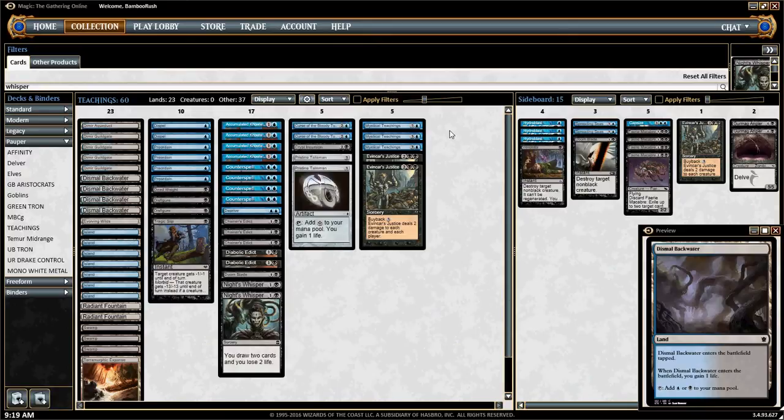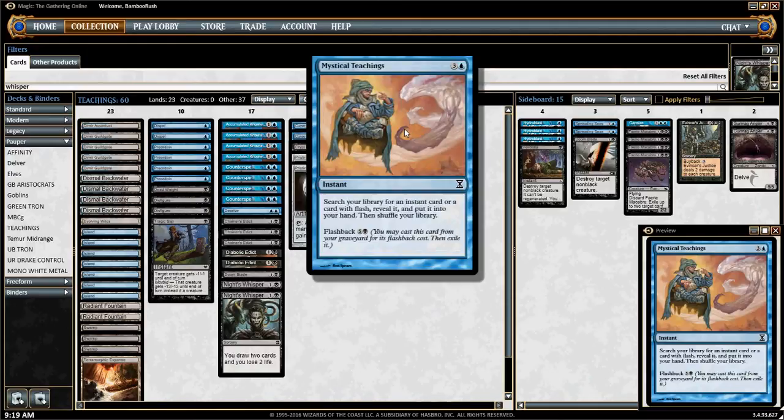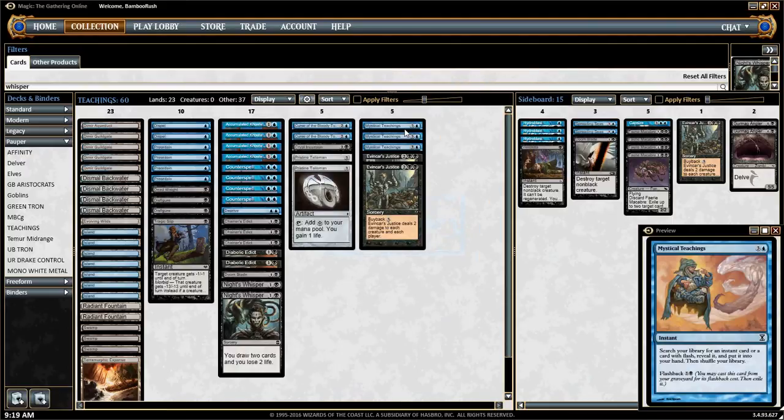Mystical Teachings is a blue-black control deck that derives a lot of its power from this card right here. It's a 4-mana instant with flashback that allows us to tutor up any instant or creature with flash from our library. That allows us to have a lot of consistency and a lot of interaction with the opponent. Three copies has historically proven to be correct; four is a little clunky as it can flood your hand with 4-mana cards, which can be very detrimental early on.